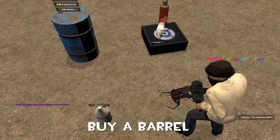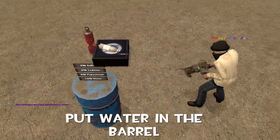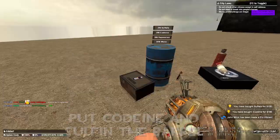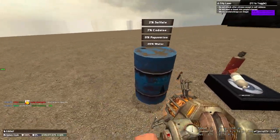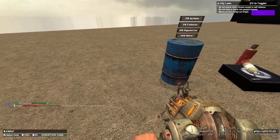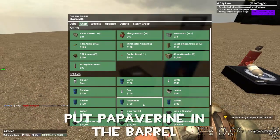Buy a barrel. I'm putting water in here, okay — this is what you have to do. And some of this other stuff as well.